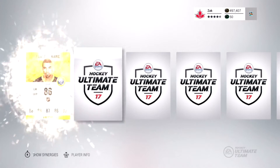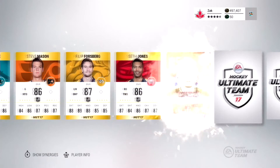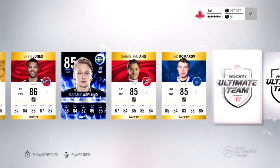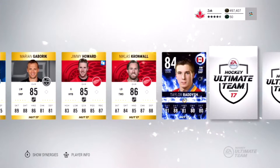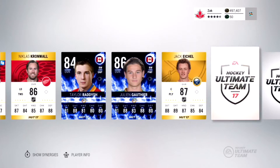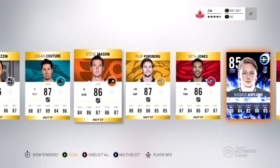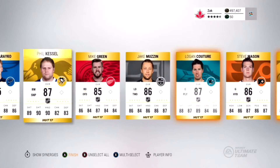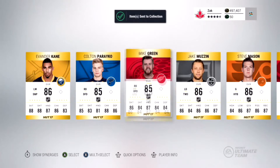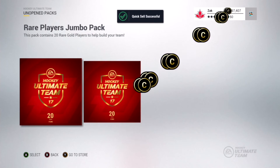Let's keep this going with the rare player jumbo packs, going one by one. We got Evander Kane, Pareko, Phil Kessel 87 overall - that's pretty good. Logan Couture also 87, Phillip Forsberg 87, and another team of the week - Rasmus Asplen from team Sweden, not bad. And another one - oh my god, we just picked up two Canadian team of the weeks: Taylor Radish and Julian Gauthier, and an American - Jack Eichel 87 overall. Three team of the weeks in one pack, that's pretty huge, and four 87s. I really like these packs.